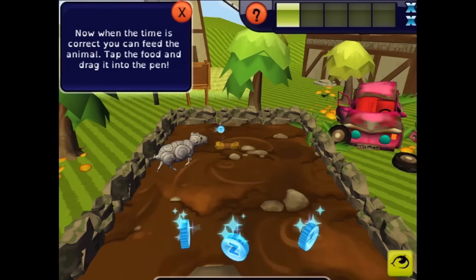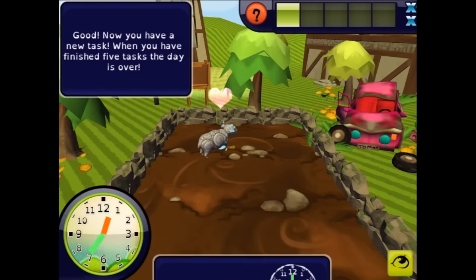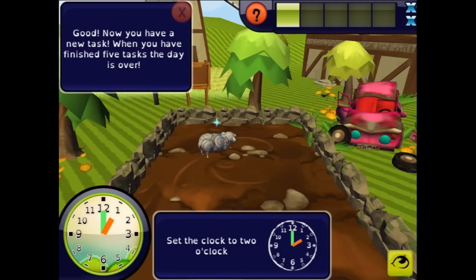You can now feed the animals — tap the food and give it to the animal. Here you go, sheepy! I'll collect some coins too. Good — you have a new task! When you have finished five tasks the day's over. Now set the clock to two o'clock.